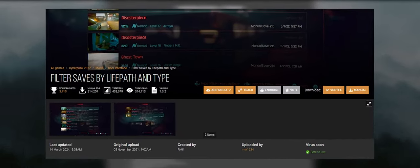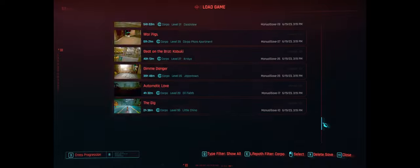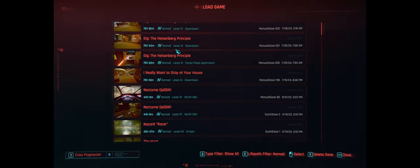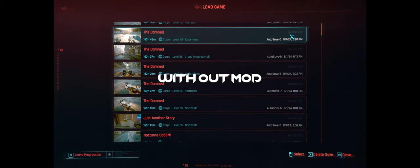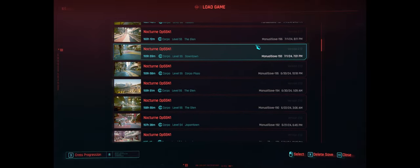Next mod is Filter Saves by Life Path and Type. It is a simple but quite effective quality-of-life mod. It helps you organize your saves more efficiently by filtering them according to your character's life path and a few other categories. It's useful because otherwise you're scrolling for days trying to find a specific save, especially with multiple auto saves and many manual saves.